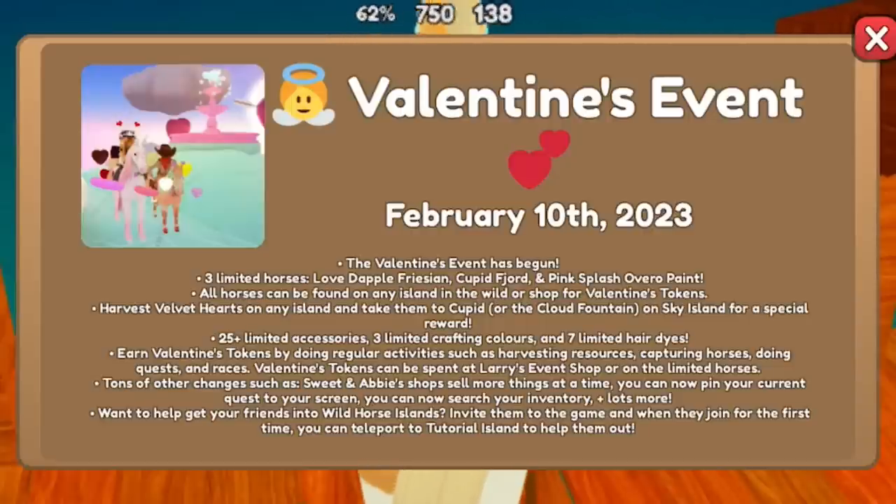Want to help get your friends into Wild Horse Islands? Invite them to the game, and when they join for the first time, you can teleport to Tutorial Island to help them out.